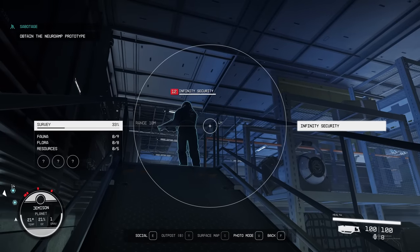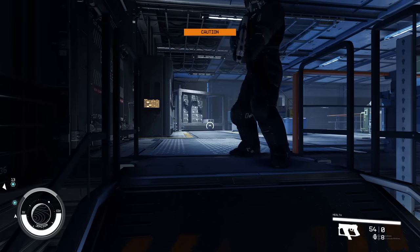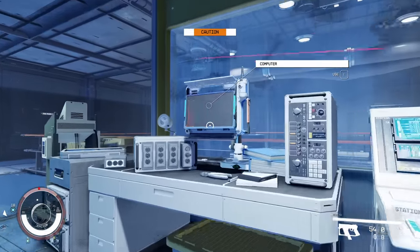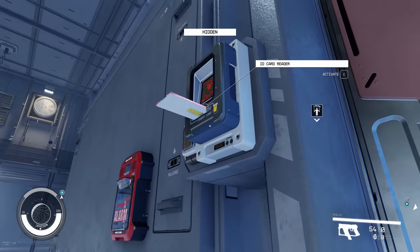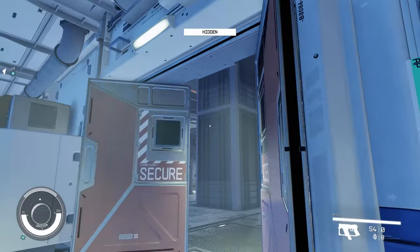What you actually want to do is go up here, target the guard, take control of him, and send him to this platform. It's going to look like he detects you — it'll get right up to the point of caution on the detection meter — but for whatever reason it never goes up. Walk up to the computer, deactivate the turrets, jump down, put your access card in, and you've got access to this room.